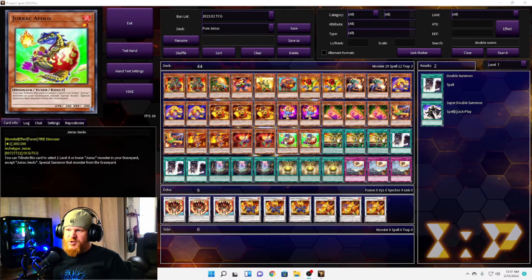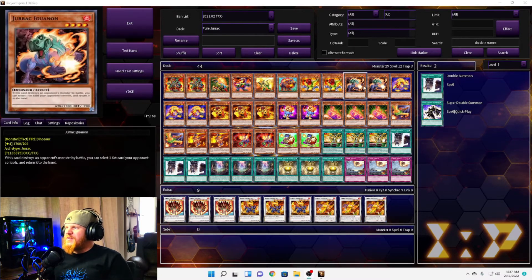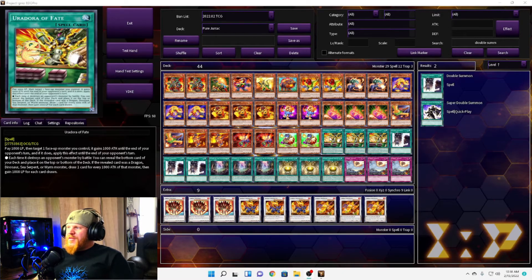Next we have two Jurac Elo. You tribute this card to select one level four or lower Jurac monster in your graveyard except itself and special summon that monster. I guess this is a way to get a tuner on the field or help with synchro plays, but you do have to tribute it — so unless you tribute it for another tuner, I'm kind of not seeing how good this is. That rounds out the monsters.